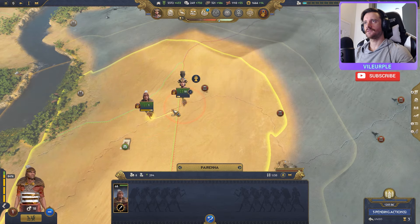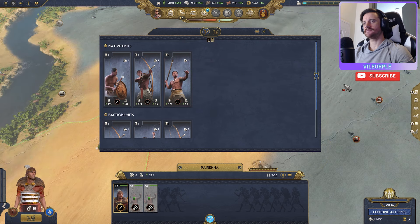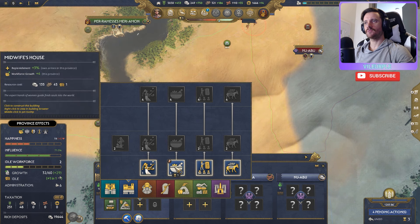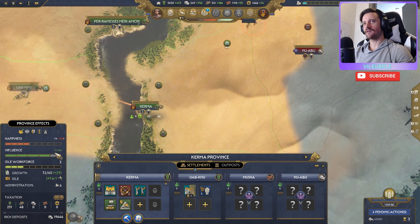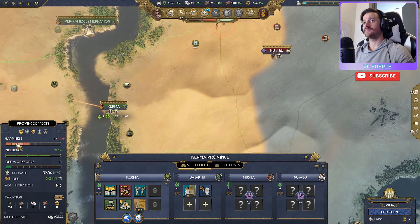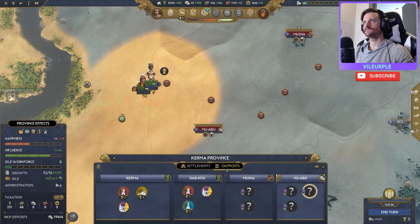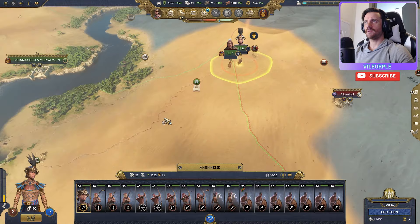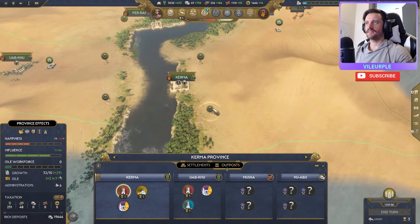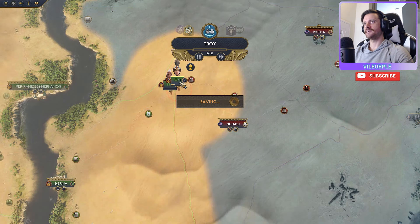Let's set an ambush with this guy here and use the other to recruit. Our happiness is minus four — getting close to zero. Influence is starting to grow which is good. We can quick construct if we find we're on the verge of collapsing. One thing to consider: building a tower gives you plus 50 ambush chance, which is really nice in the desert where there's not much to hide in beyond the base 40 percent chance you start with.